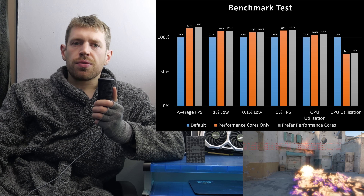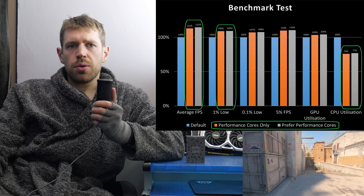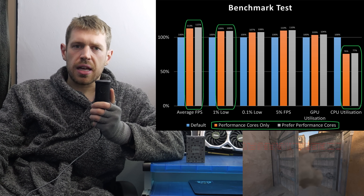I got similar results from forcing only P cores on and from prioritising them, but allowing E cores to be used should I run out of P cores — which obviously I didn't, because I had 8 of them and that's a lot.